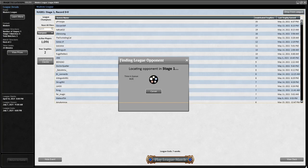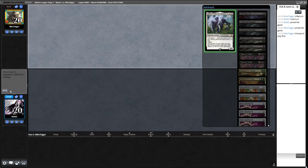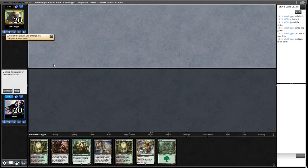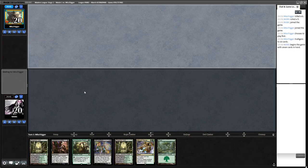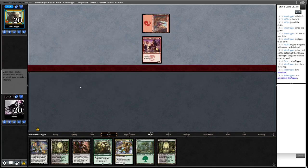Round one and we're on the draw. We see a good hand against a Lurrus deck, so it could be anything on the other side. We've got Inquisition into a threat. There's been a lot of burn and prowess around, which may make Dark Confidant not great if that's what this is. It does look like some sort of aggressive deck.